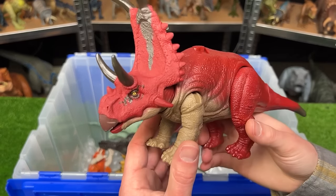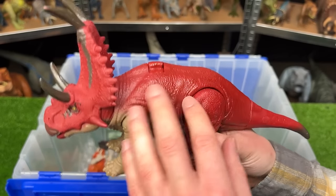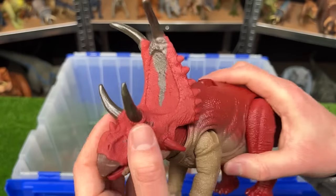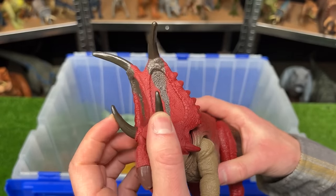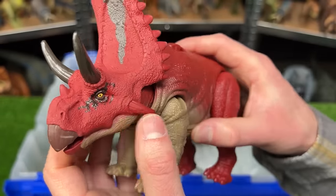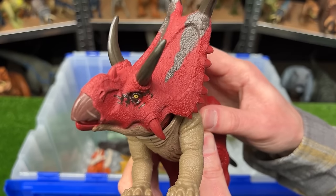The Diablo Ceratops comes in a cool dark red with a brown underbelly, four massive horns on its face, and smaller horns running behind its face. It has an attack feature that swings its head side to side.